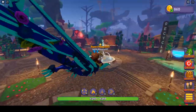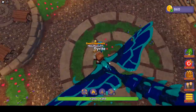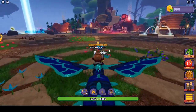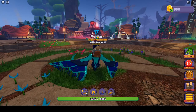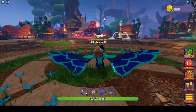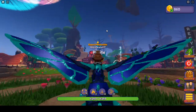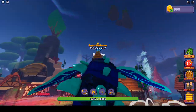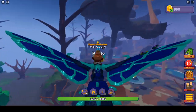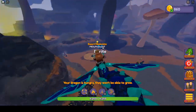For this first nest location, we're going to start at the middle of the spawn. If you look at Dragon Missions, there are two dead trees behind there — you're going to fly over to that second dead tree. Right next to the second dead tree, you're going to find a nest.